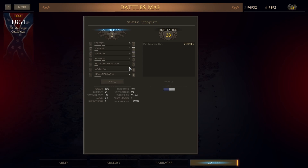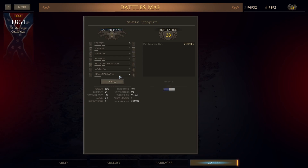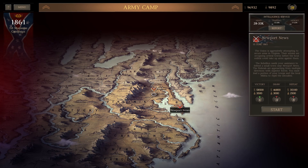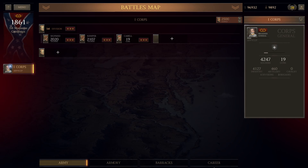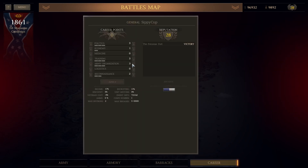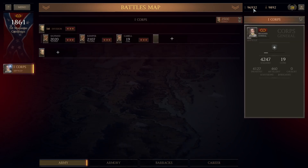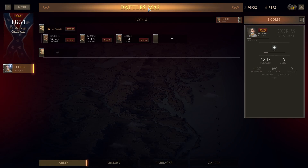I'm going to put three points into army organization now because we have one battle before Bull Run. We should be able to bring eight or twelve brigades to Bull Run. At Newport News we only get to bring four. But I want to make sure the maximum number of men we can bring in a brigade is three thousand, because we've got nine thousand recruits and I want some weighty brigades for Newport News.